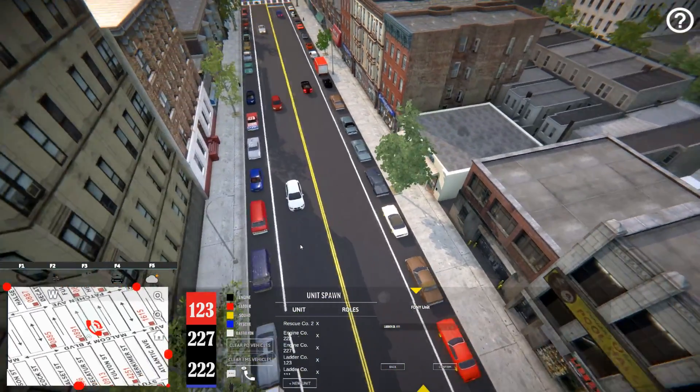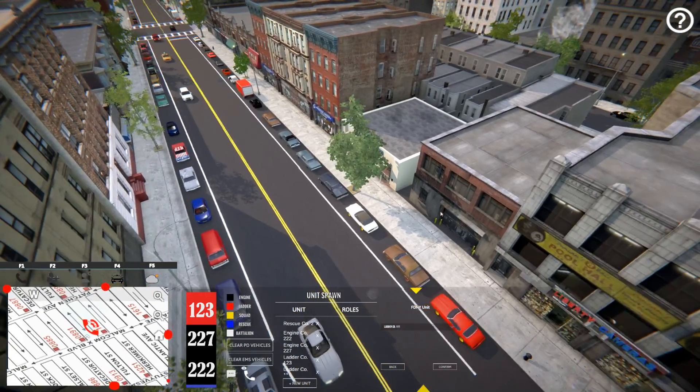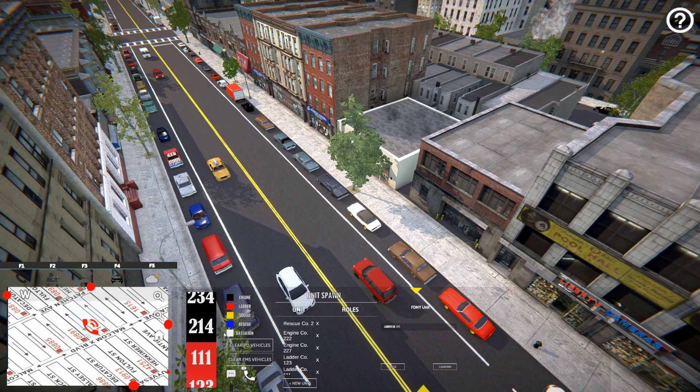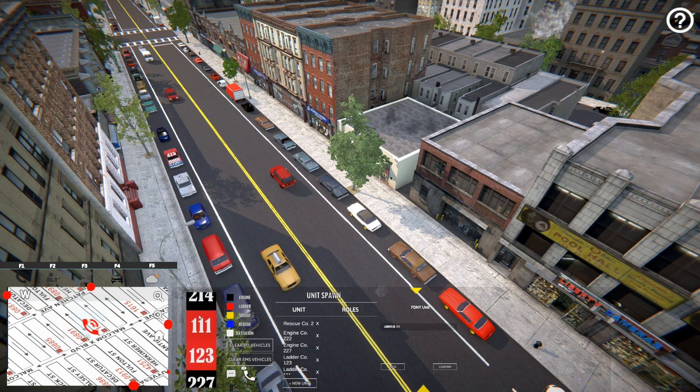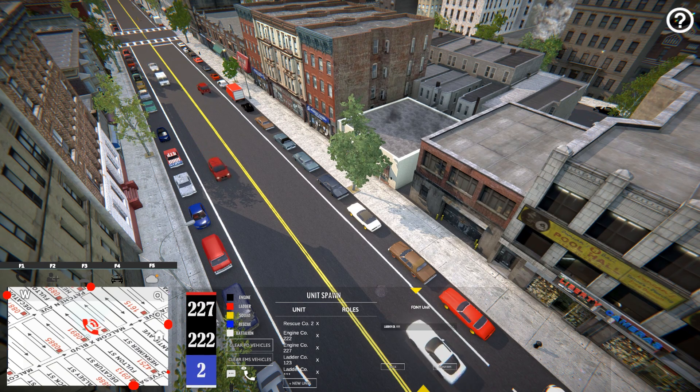In this video I'll be demonstrating how to use the AI to respond to emergencies. In the future we want to simplify this process to be more automatic, but in the meantime we hope it's manageable. To the right of your mini-map you have a list of all the units you have spawned. Black squares are engine companies, red squares are ladder companies, and the rest of the labels are here.